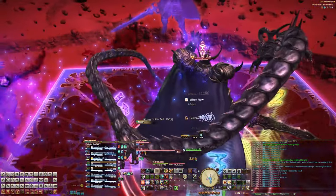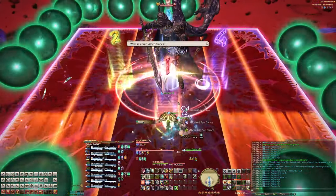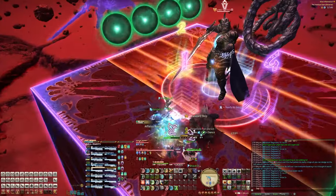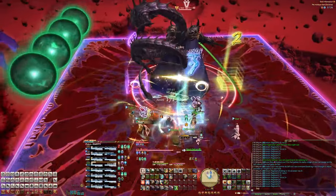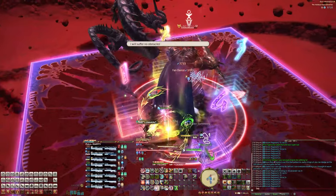You'll want to dodge ghost one's line AoEs first. Ice spikes will appear in the middle of the stage, so you'll need to dodge them and the second ball line AoEs. Then dodge the other two ghosts and their balls, and you're good to go. Another thing you can do during this mechanic is practice your north and south healer groups, as well as your vertical pairs — it'll help when you see this mechanic again later with some extra spice.